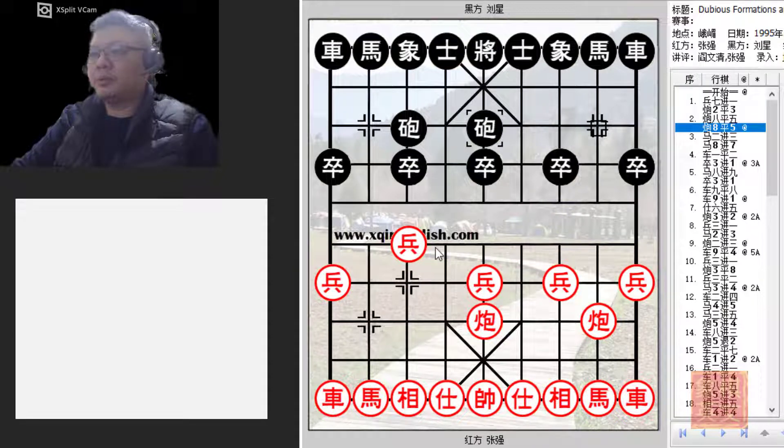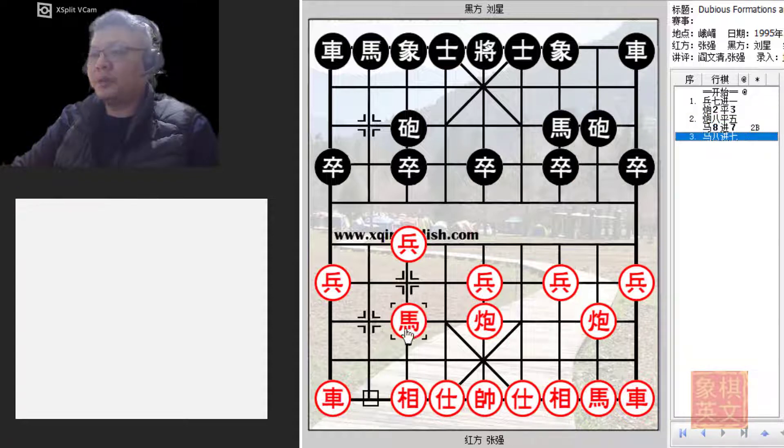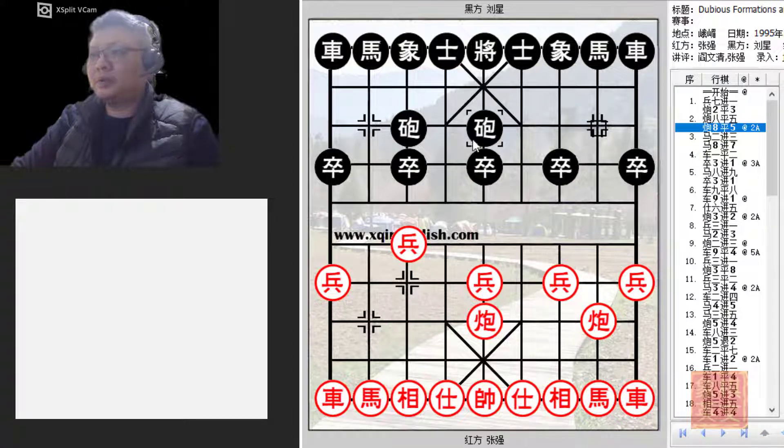Now if instead black played E7+5 or H8+7, red would be able to play H8+7 and because the pawn was already pushed, this horse would be able to move. The cannon would not be protecting the horse, so its efficiency would be greatly decreased. That is why C8=5 is considered one of the better counters, as black tries to attack the central pawn and pin the horse.